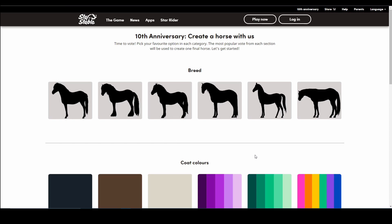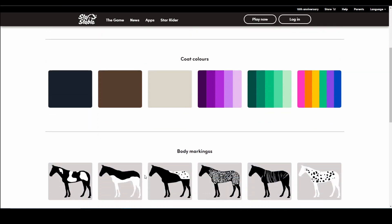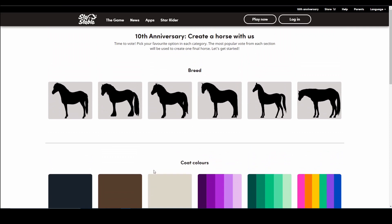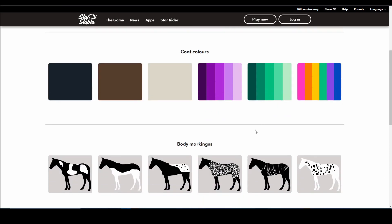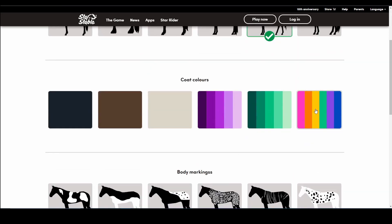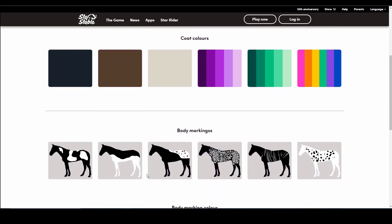Okay, so the breed options look like: the Gotlin, Irish Cob, Jovik Wild, Lusitano, Marwari, and American Quarter Horse. Wow! Dilly is super excited. I quite like the Marwari — I really do. We don't have magical Marwaris yet, but I'm wondering about rainbow colors.